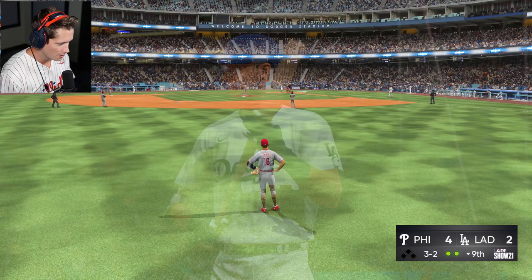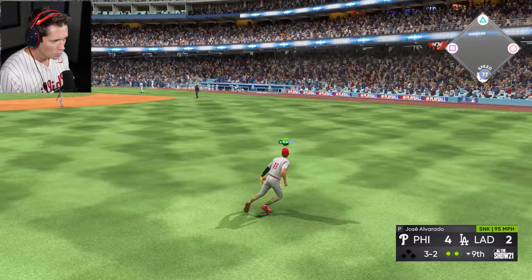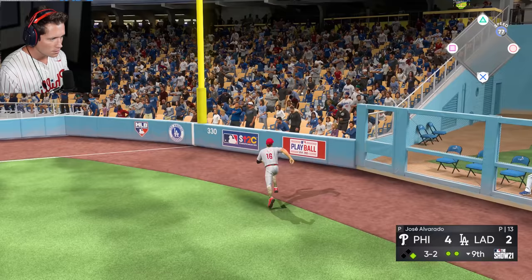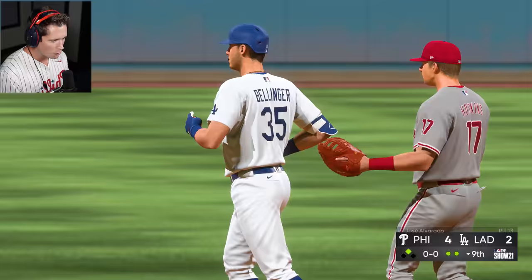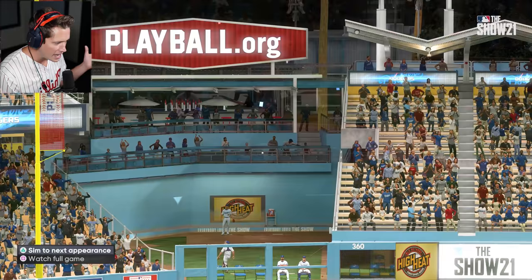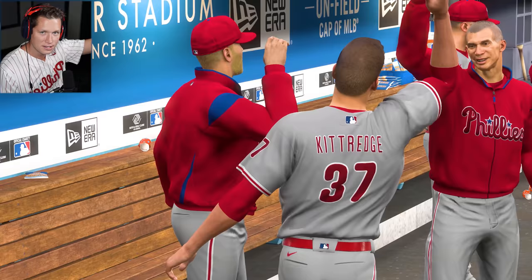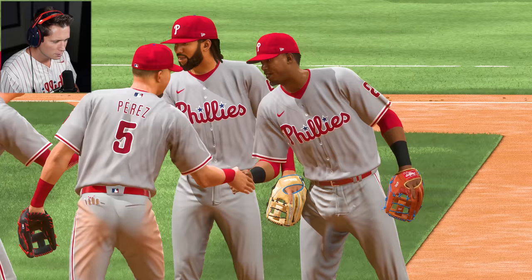Bottom of the ninth here. Looks like we are going to be able to get this game. Ground rule double — over the wall, down the line out there. I don't know why we had shifted so far to the left. I have no control over that either. I feel like the game is just throwing me to the lions right now. That was an easily catchable ball if we would have been in our normal setup. Somehow that hit the wall and then continued onwards. But we'll take it — kind of an interesting game.